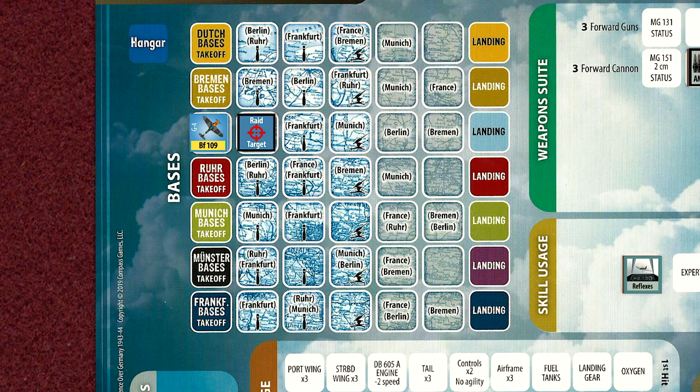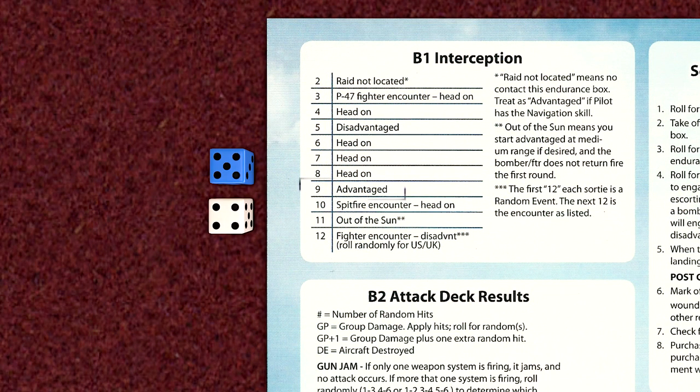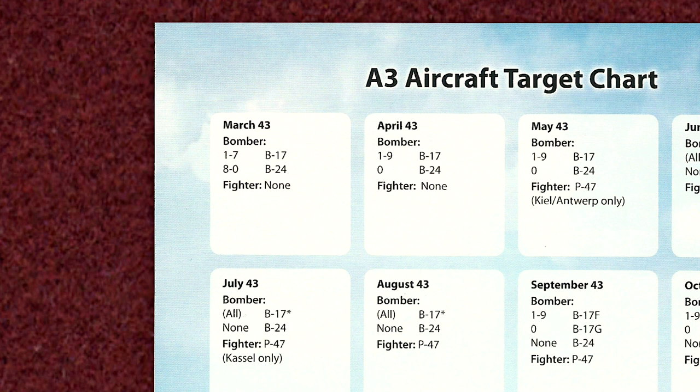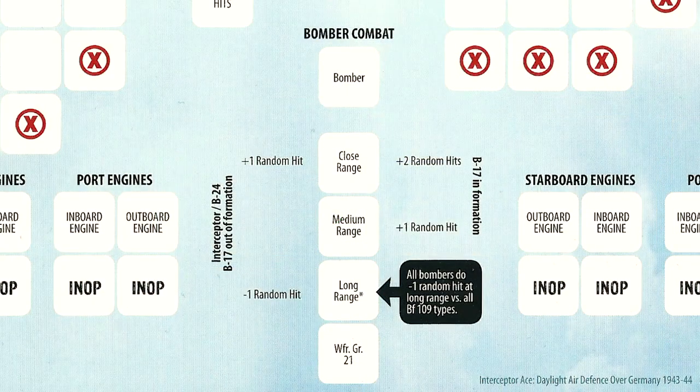Lieutenant Meyer takes off and attempts to make contact with the bomber force. Contact is made, and Lieutenant Meyer will start his attack in an advantaged position, meaning that he will shoot first at long range before the bomber can return fire, identical to the use of the reflexes skill. Once again, Meyer will be going up against B-24 Liberators.